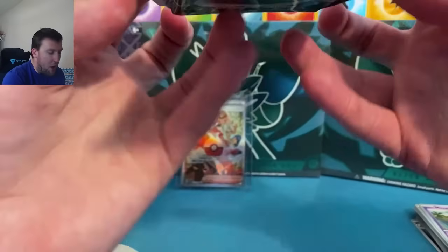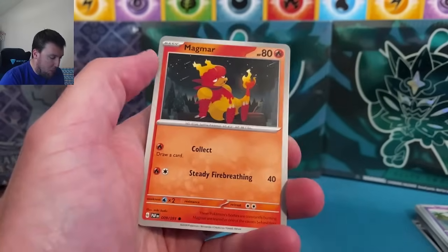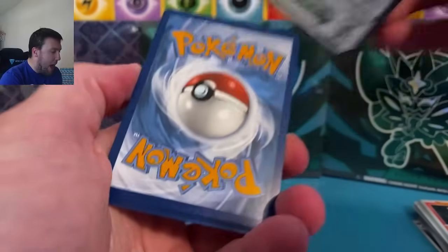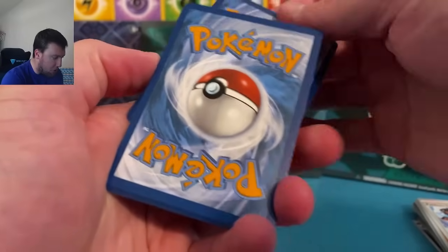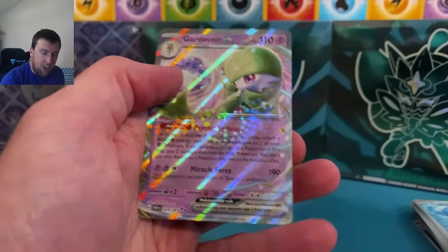If we can get a Pikachu out of this ETB as well I'm going to lose my mind — it's been a while since we've seen that Pikachu baby shiny. Oh come on, Starmie! He's not a bad one — Kanto Starmie, very nice baby shiny. So we've got the Flittle, the Toad Screw EX, the Starmie, and the Arvin. Paldean Fates coming out with both barrels cocked and loaded! Charmander and a Ralts — fun Kanto cards there.